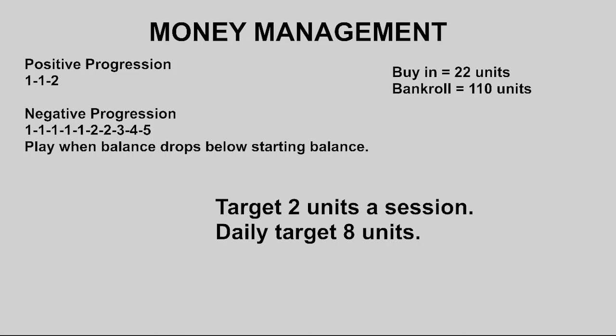So we've got the positive progression: if you win you go to one unit again, if you win again you go to two units. The negative progression is when we're minus one in our bankroll — the minute you're in a minus, we go into recovery mode. You bet one unit, another unit, another unit — so there's five one-units in the progression — then you go up to two, two again, three, four, five and so forth. When you win you come back down until you get back to positive or zero and start all over again. Your buy-in is 22 units and your bankroll is 110 units.